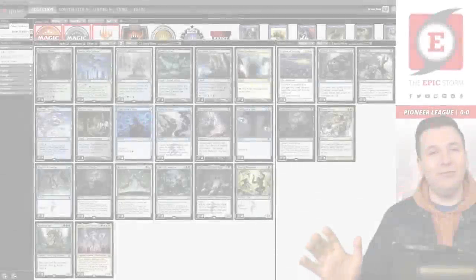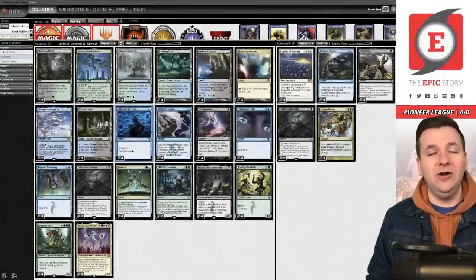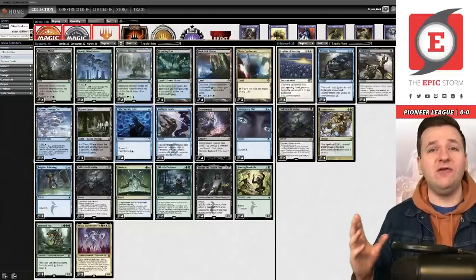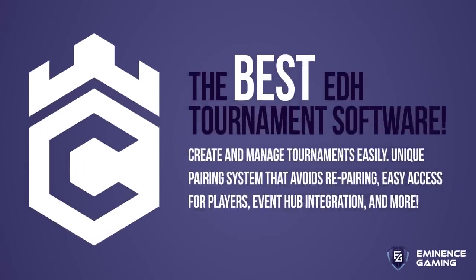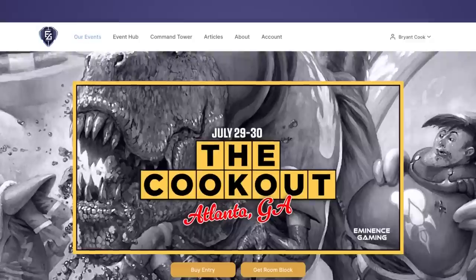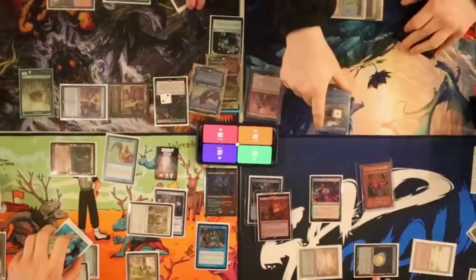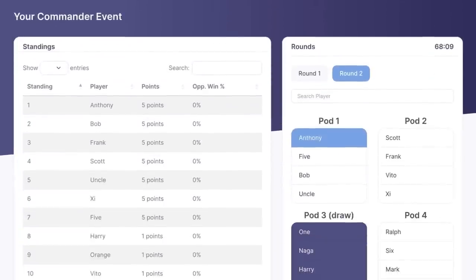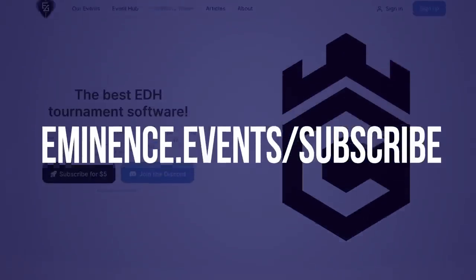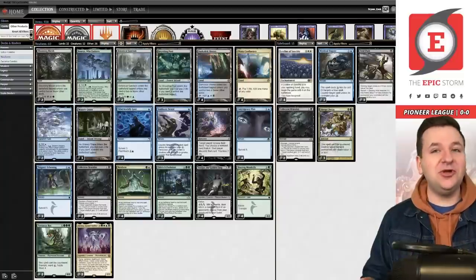Welcome back, Neoformers. Brent Cook here and today we're playing Neoform in Pioneer. Before the deck tech, I'd like to thank our sponsor Eminence Gaming. The Command Tower software by Eminence Gaming is perfect for hosting your own Commander events with easy event registration for four-player Swiss-based games. It's on the web, so no downloads required. Sign up for five dollars at eminence.events.